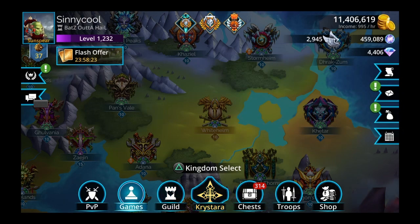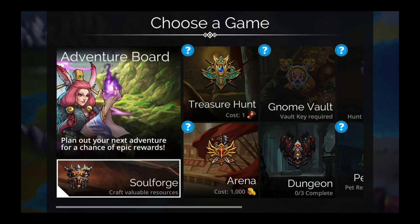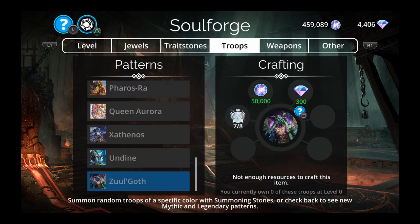Let's go to the Soulforge first because I like to see what we can craft. Going to troops, then mythics — and look at that, Zulgoth is at seven out of eight. I'm so close — just one minor blue orb and that's it.